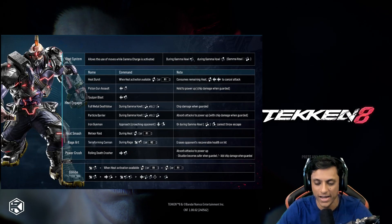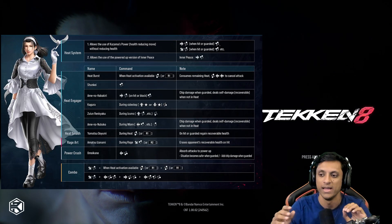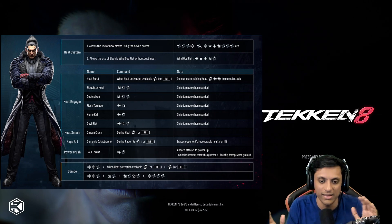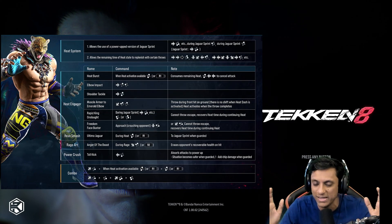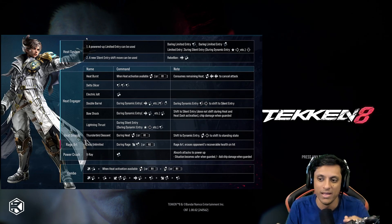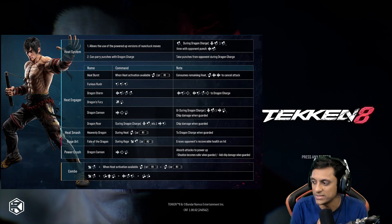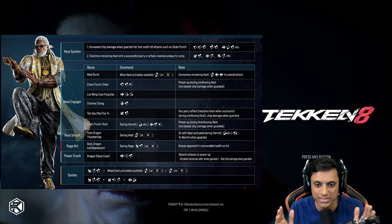These cards cover all the heat engagers for all of the characters in this version of the game. If you go through the move list, maybe you'll find another one — the move list isn't actually fully complete yet. There's still a lot we're learning about the game, though it seems like everything is in there for the most part. Definitely check this out and use these cards as a quick reference guide.